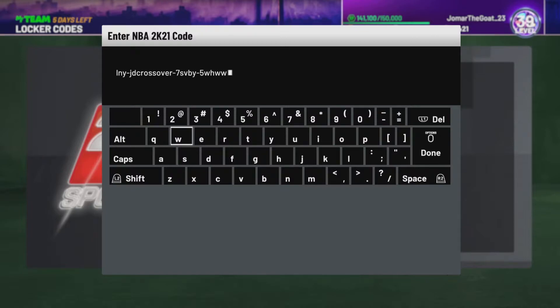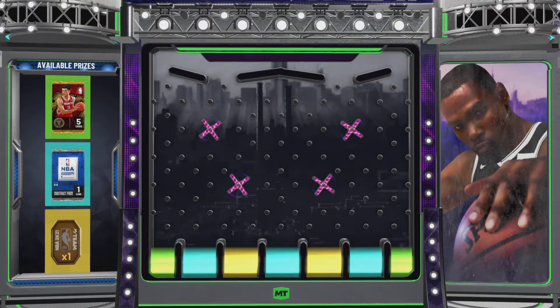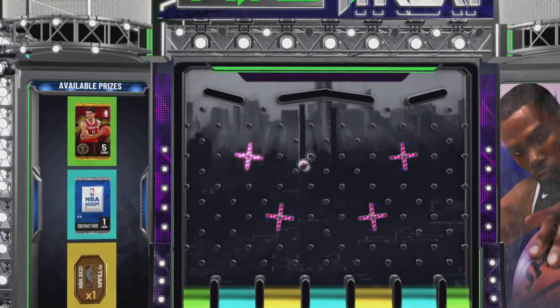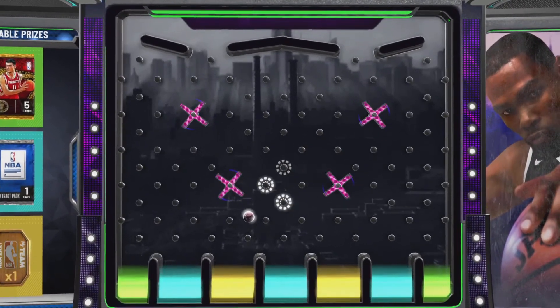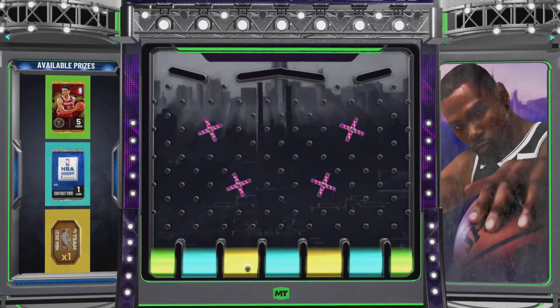I'm putting it up on the screen if it lets me — there it is for you guys. We're gonna type it in and we'll do a pack opening at the end if we get the Yao Ming packs. It ended up in a corner — God is not even gonna give me the Yao Ming pack. Give me the token at least — I'd rather take the contract back.